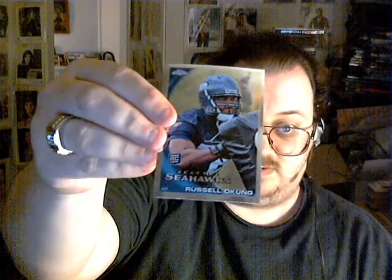Here comes the final pack — another Gridiron Lineage, Thurman Thomas and CJ Spiller. Rookies: Major Wright, Joe Hayden, and Russell O'Kun. That's that. I think I had over half rookies, but after that Tebow refractor everything else is pretty much gravy. That's what we got, folks. Hope everybody has a good night and stay stout.